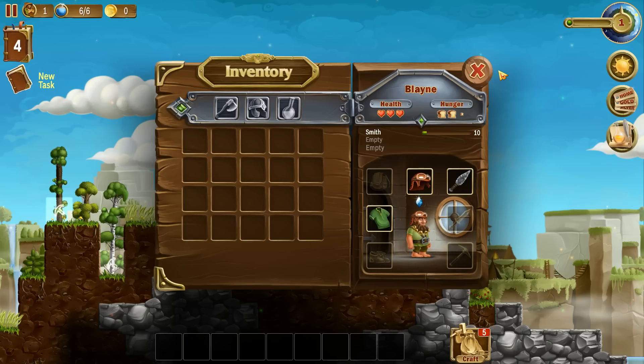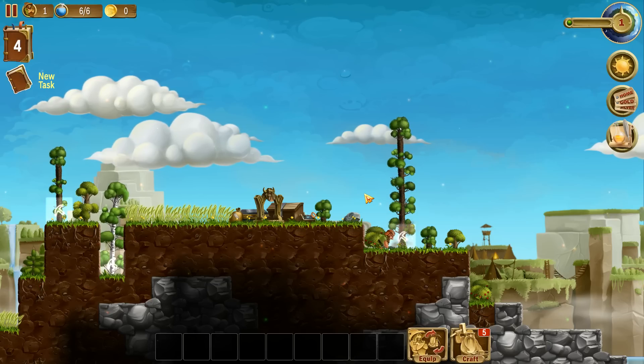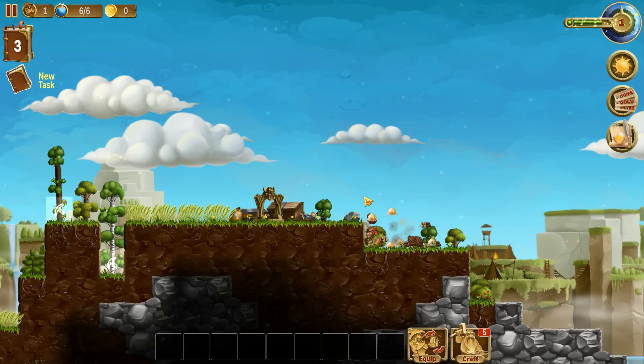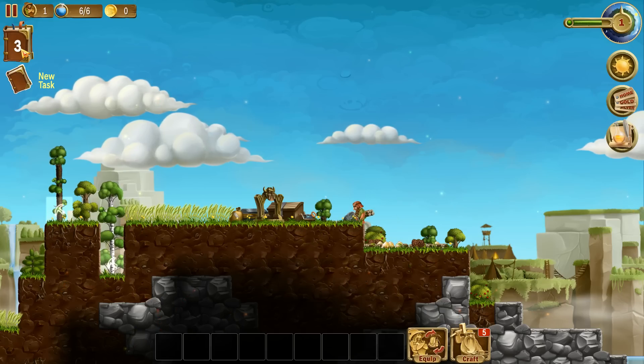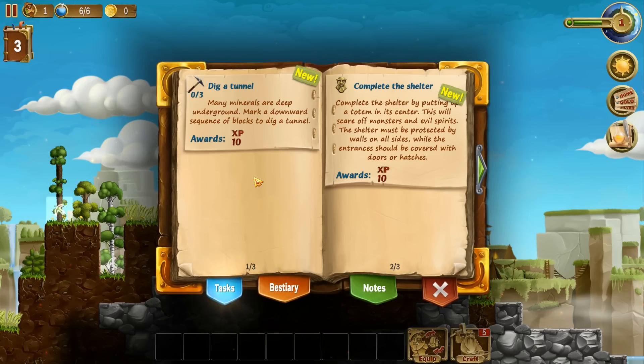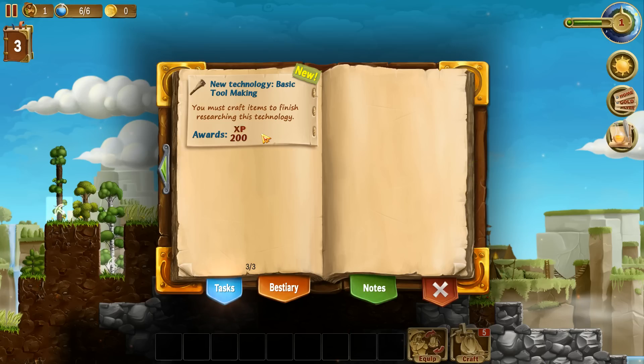We've also got health and hunger - there's no thirst unfortunately, so you can't make rum, which is unfortunate and sad. We just completed a task - the game has got quite a nice progression system. You're rewarded for doing stuff like cutting down trees, digging a tunnel, and completing a shelter - you get rewards which are usually XP. The harder the task, the more XP you get, but also some tasks give you items. Items are also randomly generated, so you're never gonna get the same item twice from a quest.